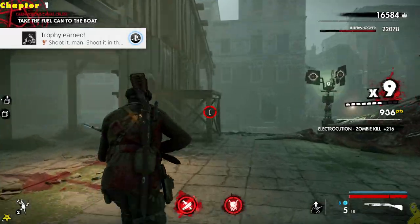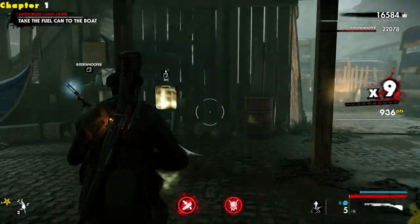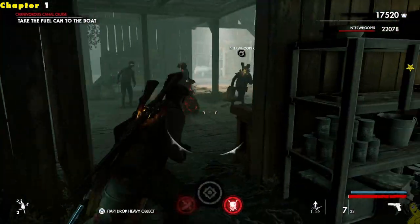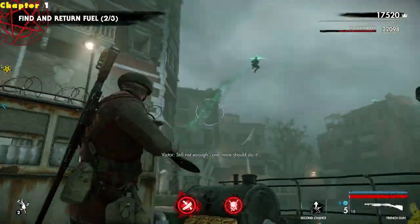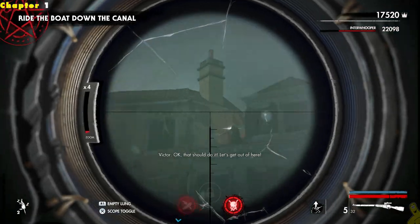Shoot it in the head! That is the trophy achievement for taking out a resurrected zombie with a headshot. As you can see right in the background, they're popping up, resurrecting, coming back from the dead again. All you have to do is just shoot one of those guys who has come through that animation and pop them in the head. Pow, right in the kisser!